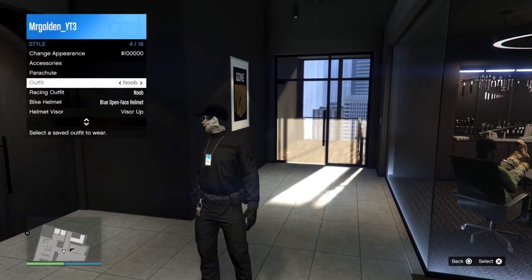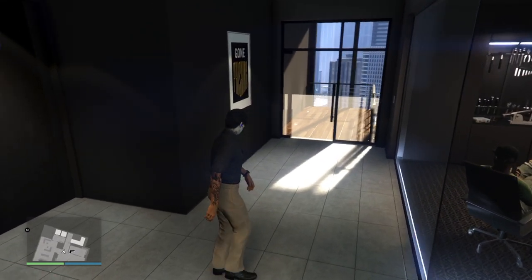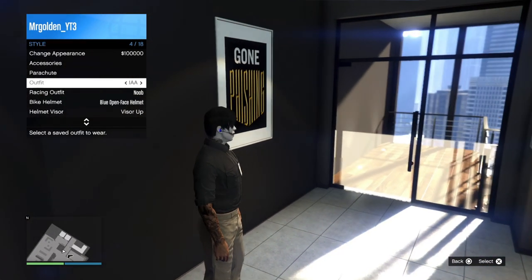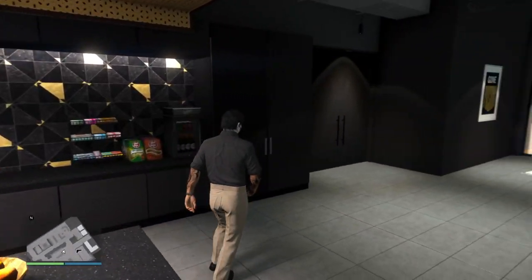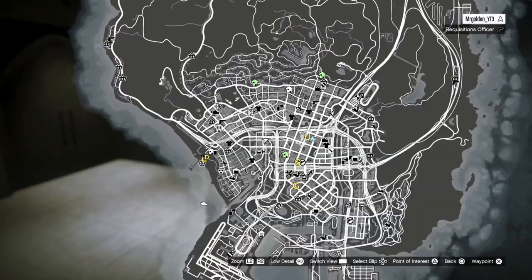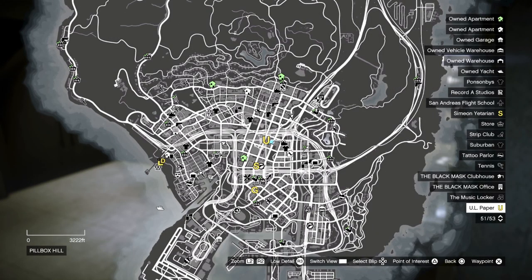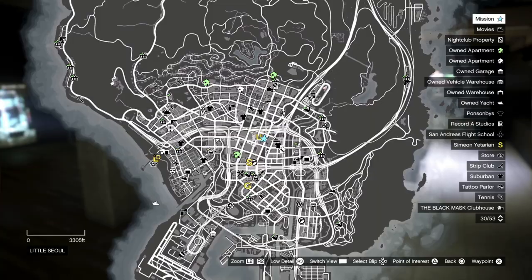I recommend starting off with plain clothes, or if you want the IAA badge forged into the outfit — because the badge doesn't go away — then I'd recommend getting this outfit. How to get it is pretty simple. Go to ULP, start up the mission — it doesn't matter which one — as long as you can change outfits to the IAA outfits. There are four to choose from and all four have this badge on them.